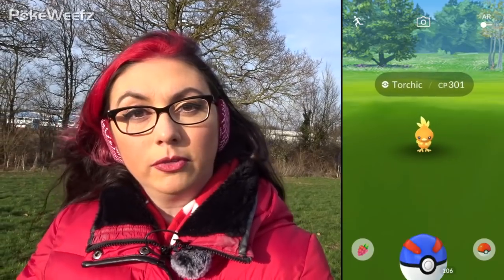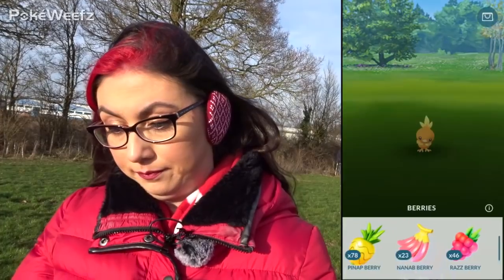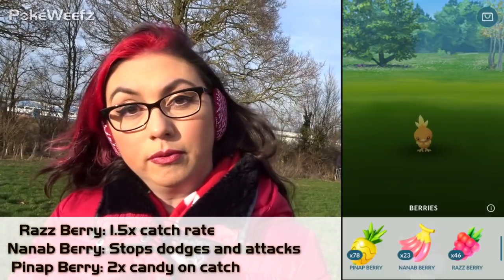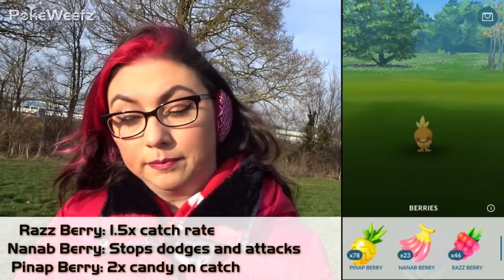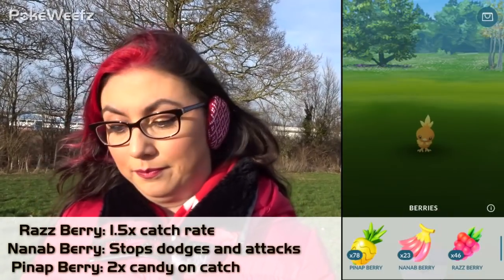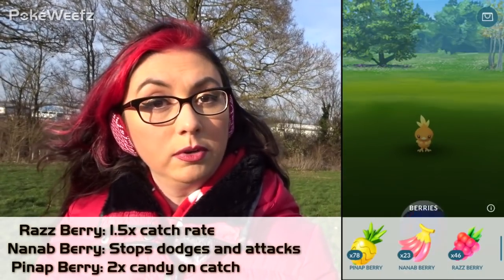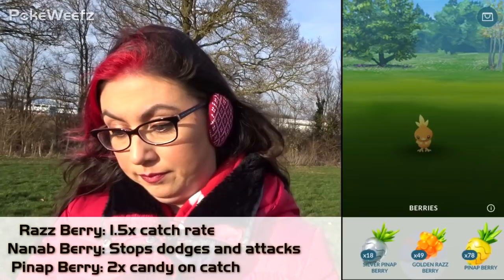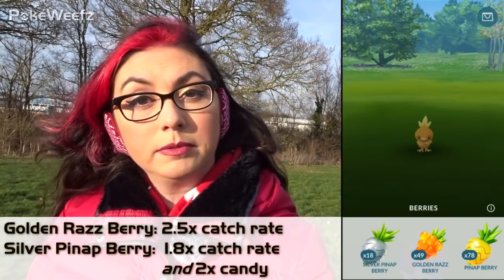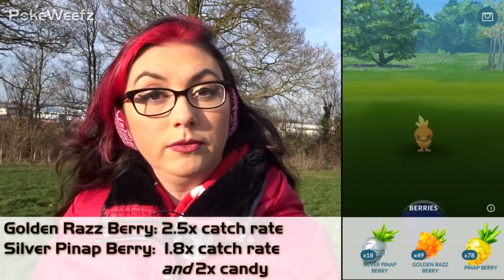Back in the catch screen, we have one more thing to look at — the berry button in the bottom left corner. Going from right to left: raspberries improve your chance of catching; nanab berries stop Pokemon from bouncing around; pineap berries double the candy you get, useful for levelling up or evolving Pokemon; golden raspberries improve your catch rate even more; and silver pineaps improve your catch rate halfway between a normal and golden raspberry, and still give you double candy.